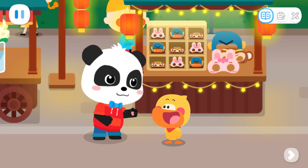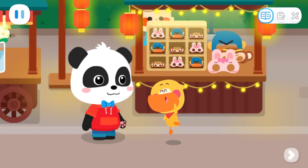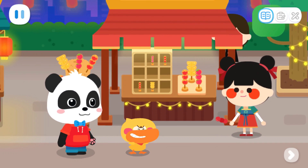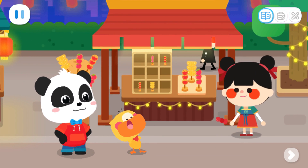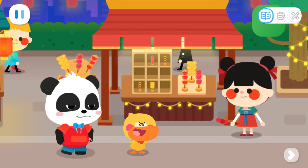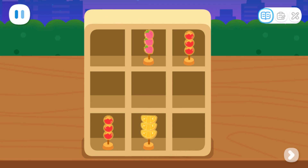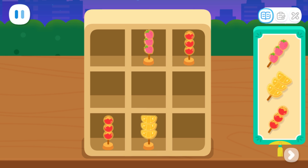Just one more medal to go! Keep going! Go! Hello! I'm here to win a medal! Okay! Place the correct candied haws on the empty spot! Go!